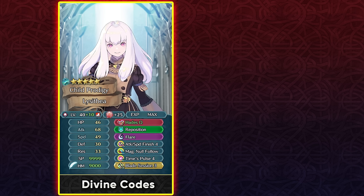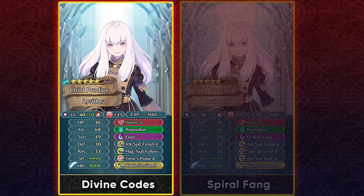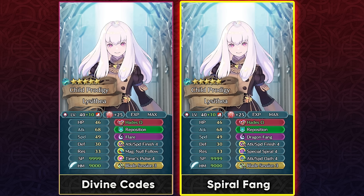She mainly functions as a one-shot nuke, which isn't the most impressive role right now, but she does it with a lot of offensive stats and the special jump. If you have Extra Break Soren, you can use him to get Magical Null Follow-Up and Time Pulse 4, triggering Flare because of the special jump in her weapon — with Time Pulse 4 you bring Flare's cooldown down to one. Her main slot A skill is Attack Speed Finish 4 since she'll be triggering lots of specials. You can also use Special Spiral 4 for full damage reduction piercing with a high-cooldown special like Dragon Fang. Attack Speed Oath 4 as slot C is an option to get visible buffs and warping if you're not running Time Pulse 4.